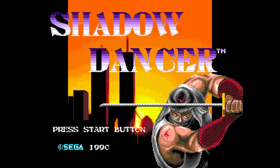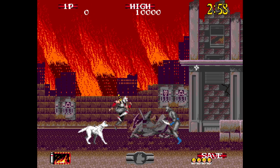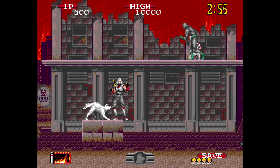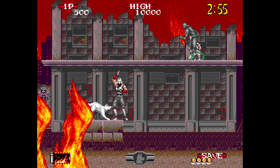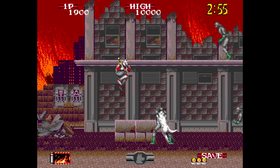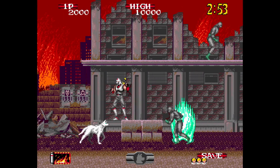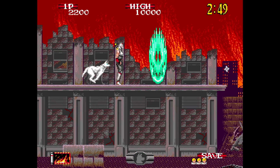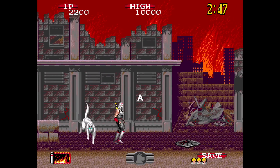Shadow Dancer is a favorite of many who love the Shinobi games — because you have a dog. Just like other Shinobi games, you can throw shurikens, slash your sword, and use magic. But you also have a dog, and when you charge up the dog meter, it attacks enemies and holds them still so you can finish them off. Loved that about this game. Giving it an A.